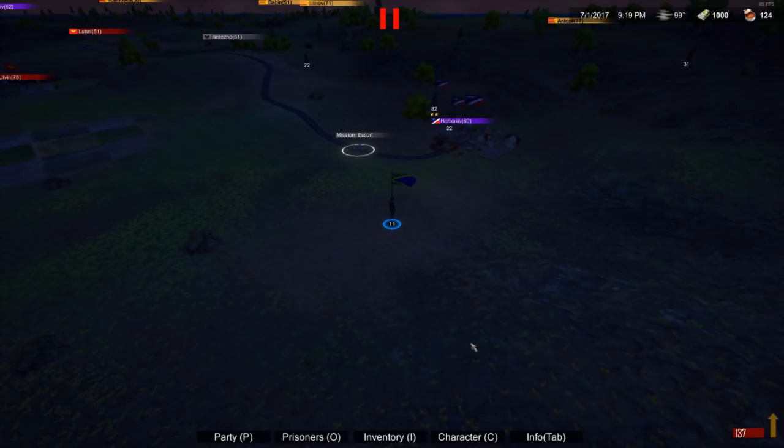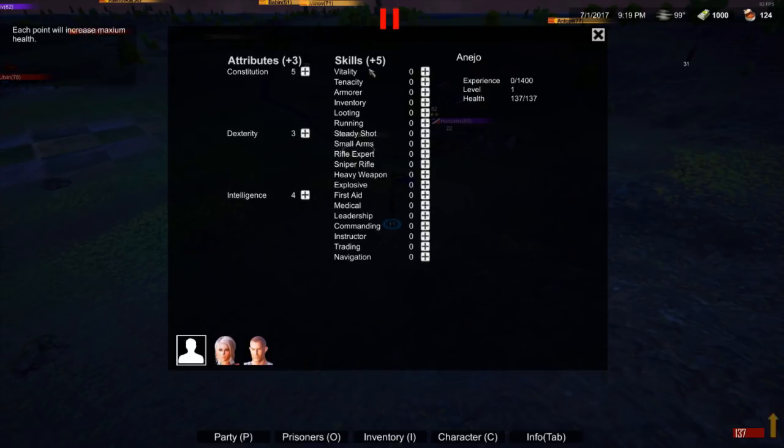Let's hit C for character. I can add three more attribute points and five skill points. In my opinion, intelligence is one of the best things to level up first — I'll put two points there. Here's how the attributes work: you have constitution, dexterity, and intelligence. Constitution governs vitality, tenacity, armor, inventory, looting, and running. Dexterity governs steady shot, small arms, rifle expert, sniper rifle, heavy weapon, and explosives. Intelligence governs first aid, medical, leadership, commanding, instructor, trading, and navigation.